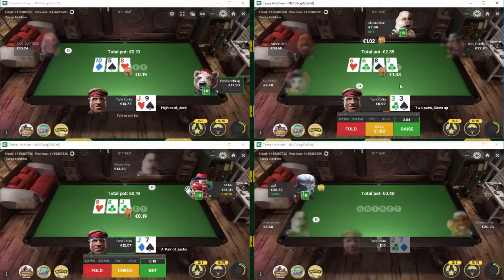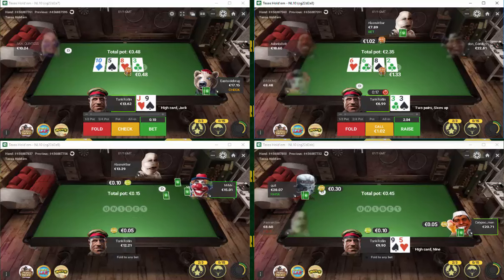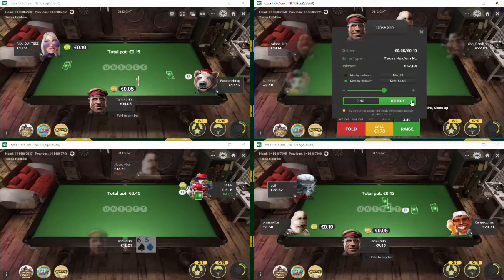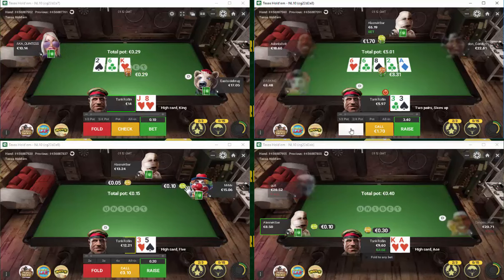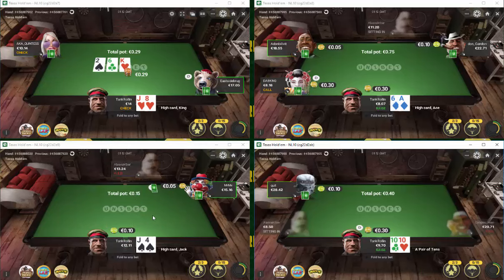On table two I quite often just station it when these paired boards come with my pocket pairs. I think so often people just don't have it - they're just on a total air ball. He raised under the gun so he probably has ace-x in his range. Probably going to fold on the ace river - I was planning on calling down but not on an ace river. He was only playing air ball with like ace-king or ace-queen, so when the ace hits it's kind of bad because it hits a lot of those bluffs he's been running.